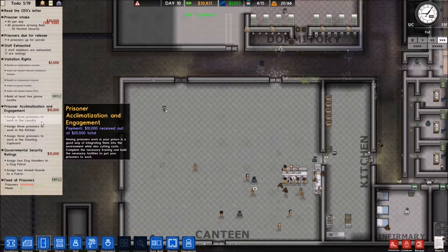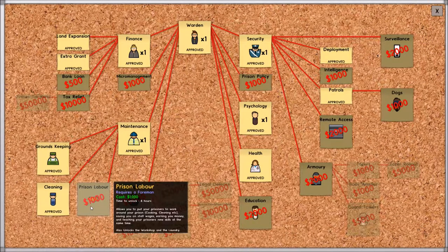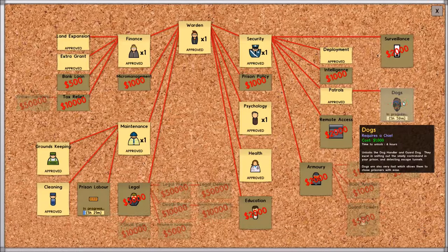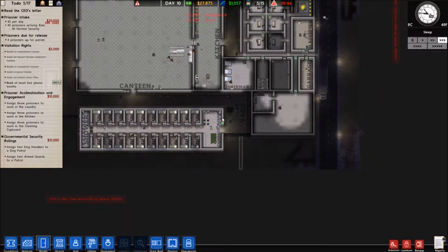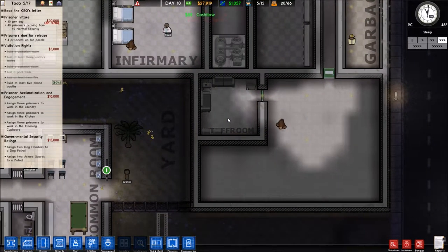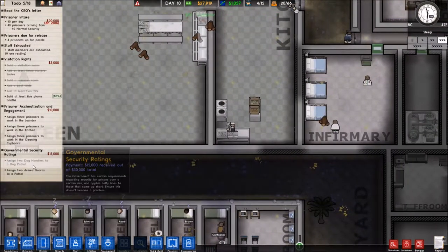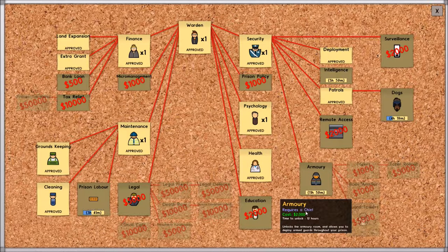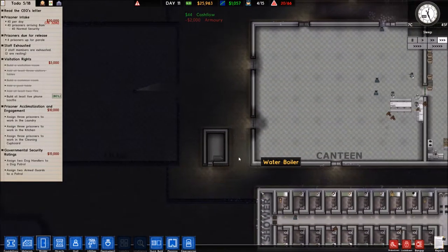Let's try to get rooms set up in the meantime — dormitory. We now have room for 66 prisoners. I want to bring in 40 on the next batch, leaving some room. Hopefully someone will go get that prisoner. For the prisoner employment grant we need laundry, kitchen, and cleaning cupboard — logistics, so we need to go for prison labor research. Let's also get dogs — intelligence research. Making more research moves. Staff room looks good. We need two dog handlers and two armed guards — we'll need to unlock the armory. Should finish next episode but we're making really good progress.